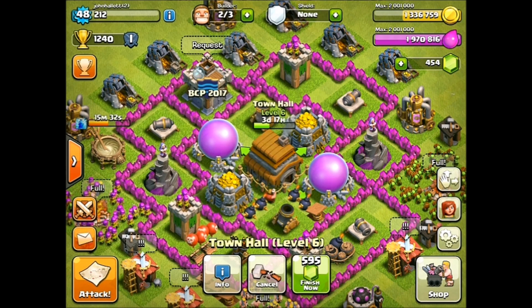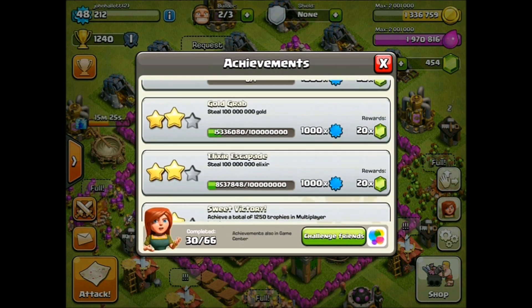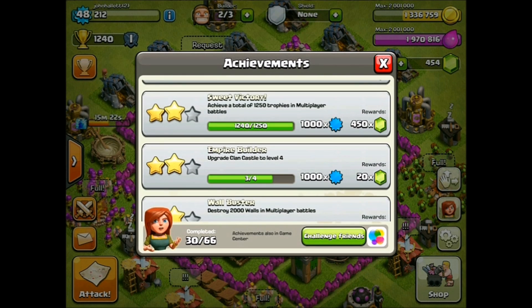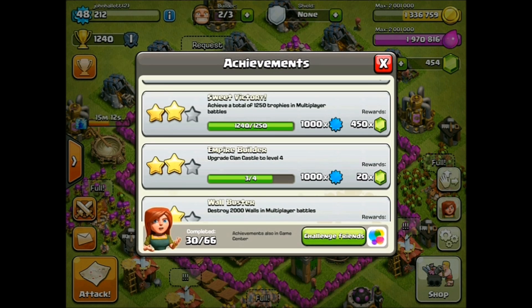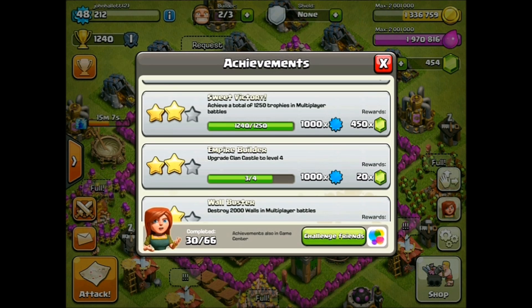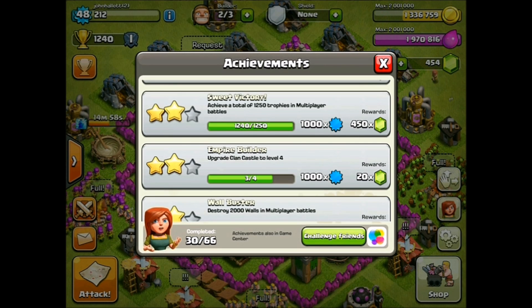I found something really important I can do in the meantime to keep active on this account and work towards some achievements. The achievement I'm going for is called the Sweet Victory achievement — most everyone knows it. It's normally your third builder. This time around I'm getting my fourth builder with this one. Sweet Victory is where you achieve a total of 1250 trophies in multiplayer battles.